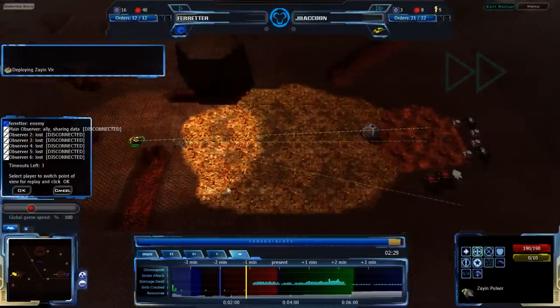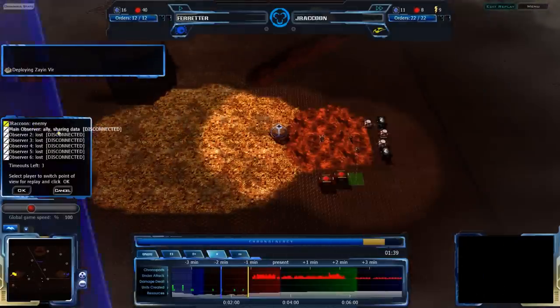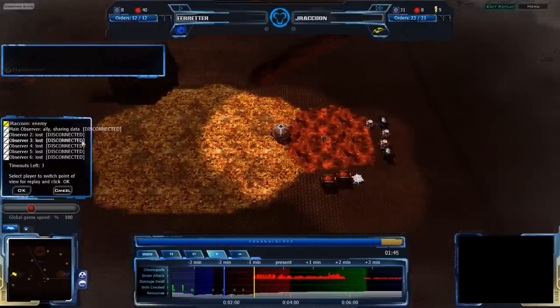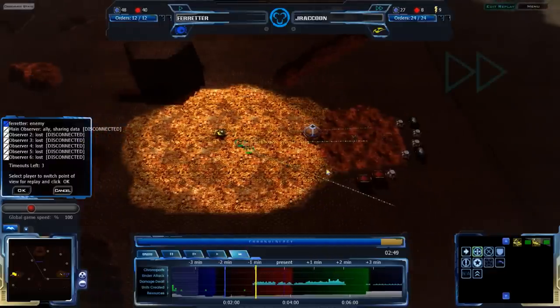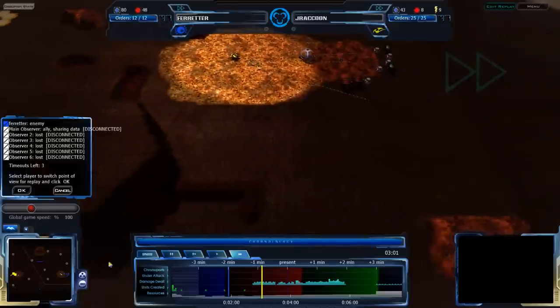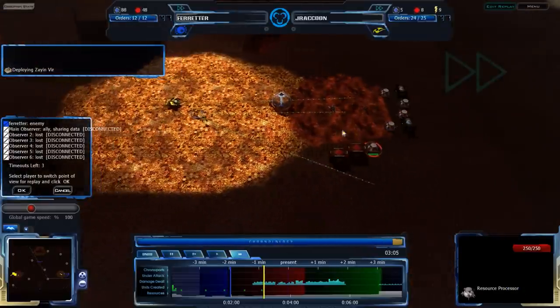Here comes the Zion Pulsar to deal quite a bit of damage. Farreter was going to be taking a lot of damage and being destroyed, but that's not necessarily likely to happen. From J-Raccoon's point of view, the Zion Pulsar is dealing a fair amount of damage, getting rid of the Darkticus — but the Darkticus is tanking for everything else. With the QP RP being built up, an Octopod will be forthcoming.